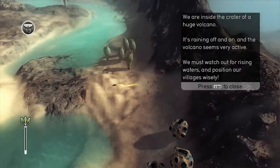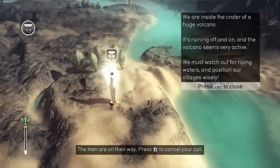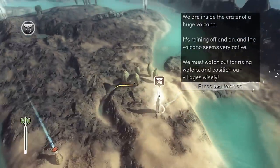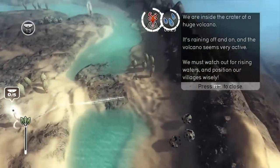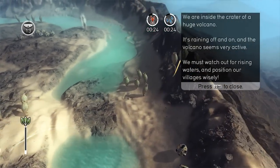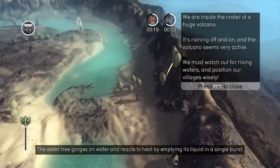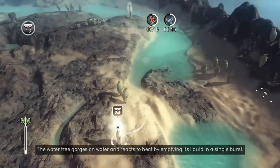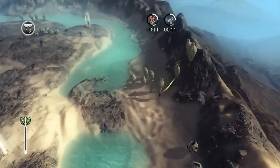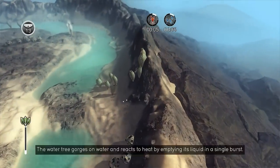Welcome back to my playthrough of From Dust — now on mission 12. We have some water trees near our totem, which is always a bad idea, so let's move them over here. We're inside the crater of a huge volcano; it rains, so there's going to be flooding. Being a crater, the water can't flow anywhere, but we have some exploding trees, so we should be able to cause the water to flow out somewhere.